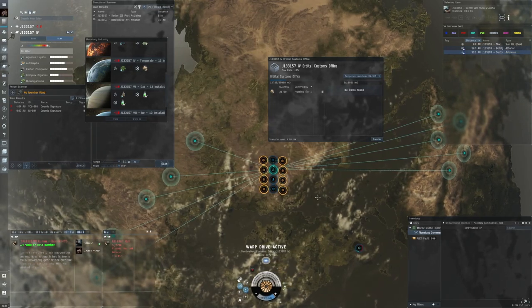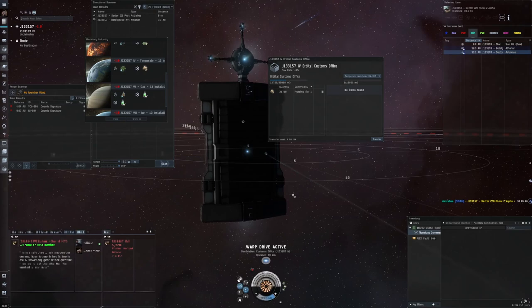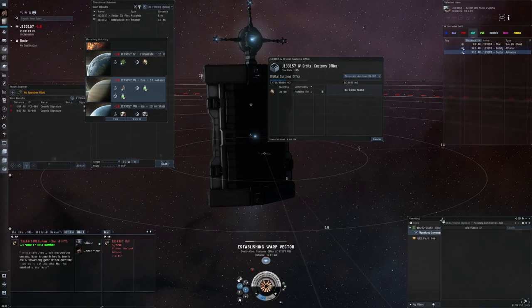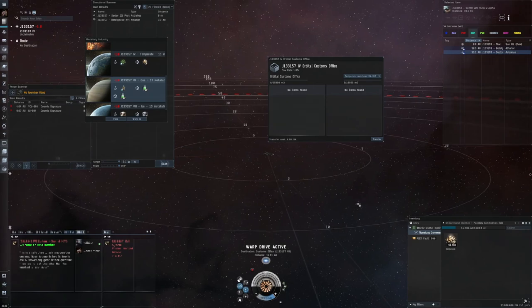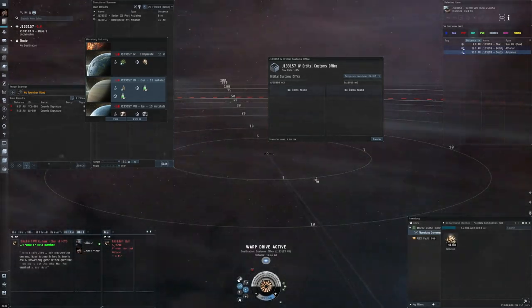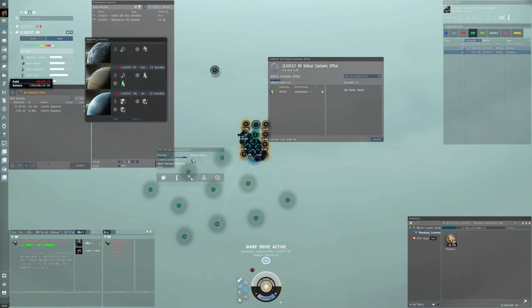There are two techniques for staying safe. Technique one: as soon as we land at the customs office, immediately start warping to the next planet — all the time we've got nothing in our cargo hold. When we die, we lose nothing, just 2 million for the Epithal. As soon as we're about to warp, fill it up and warp off. If we got ganked at that moment, we would have lost nothing — the 33 million in PI is safe in the orbital platform.